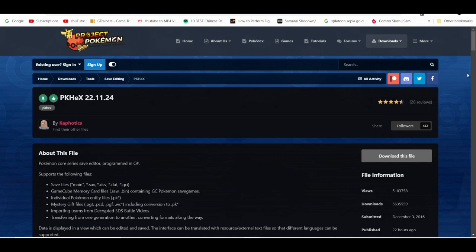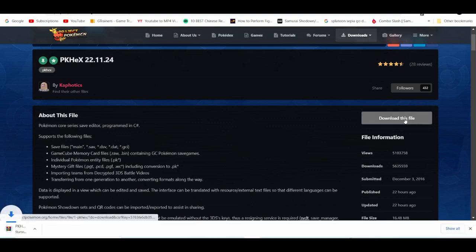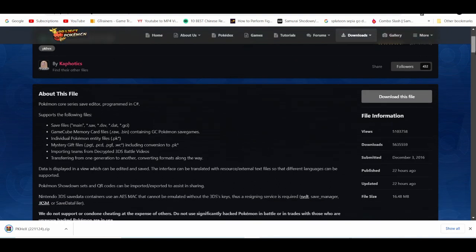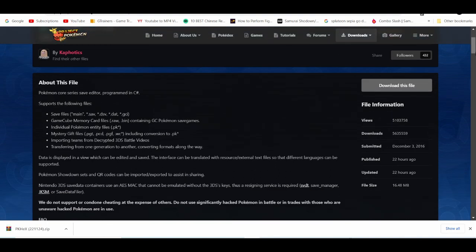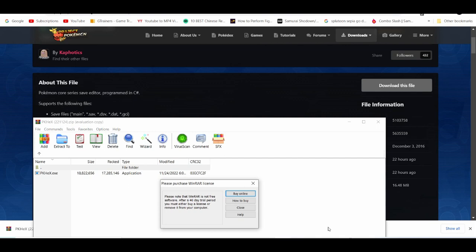First things first, you're going to head to projectpokemon.org, which I'll leave in the description down below for you guys to check out. When we get to it, you're going to download this file. This is the recent update, so this is going to be compatible with Pokemon Scarlet and Violet. Then we're going to open it up and you should have the exe file.